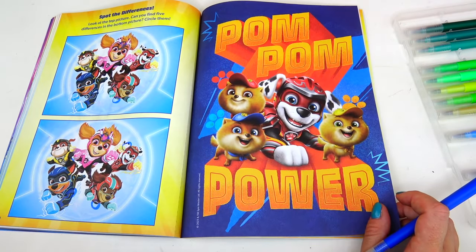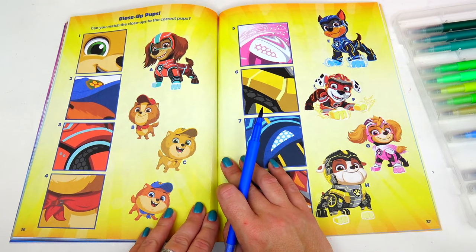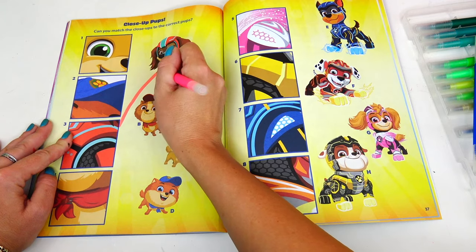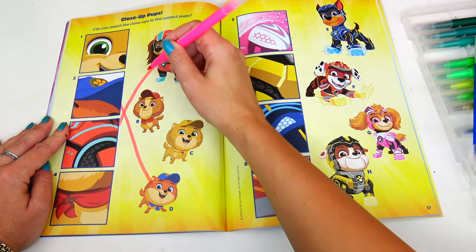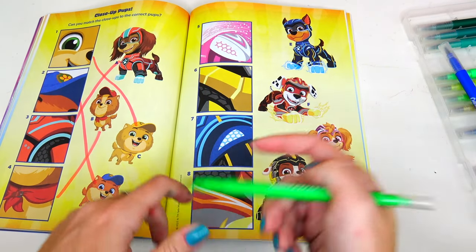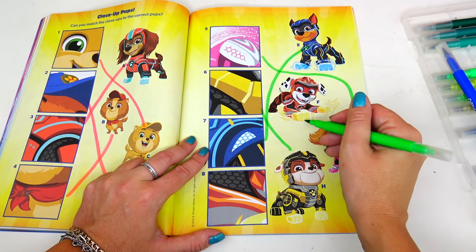Another cool poster — Pom-pom power! Marshall and Junior Patrullers. Close-up pups: can you match the close-ups to the correct pups? Of course we can! First is Liberty — three goes to A, then number two goes to D, then C goes to one, and four goes to B. Same on this page. Five goes to Skye, this is Rubble, this is Chase, and this is Marshall.